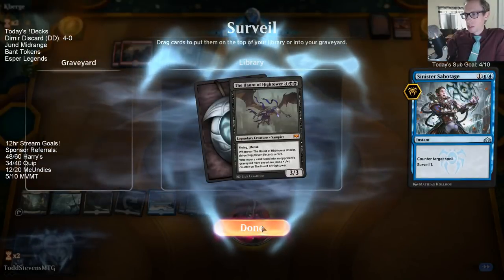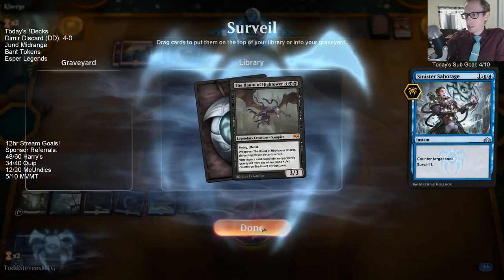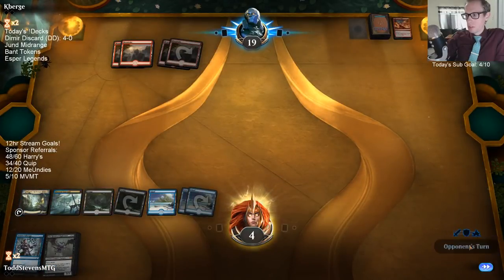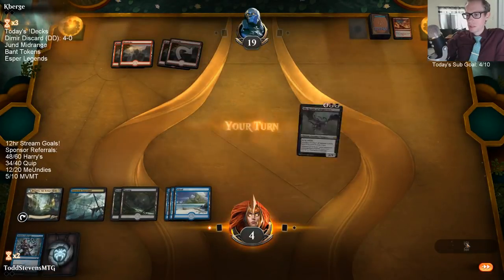If you have a ton of discard effects, you could let them draw, or if you just don't have life as a resource.